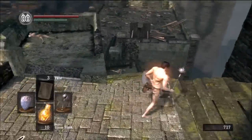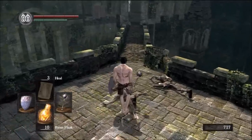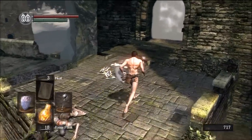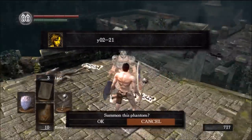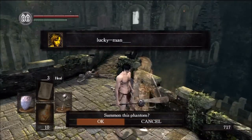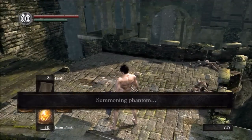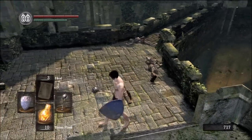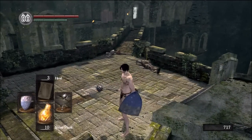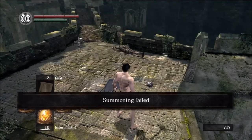I might as well try to summon these guys. When you see a fog gate pop up like that, it simply means you are connecting with the online server. If you see a fog gate pop up after you try to summon somebody, don't start freaking out. The fog gate does pop up if you're being invaded, but in this case I'm summoning — that is the reason it's there. The bonfire is blocked off because I'm accessing the multiplayer server.